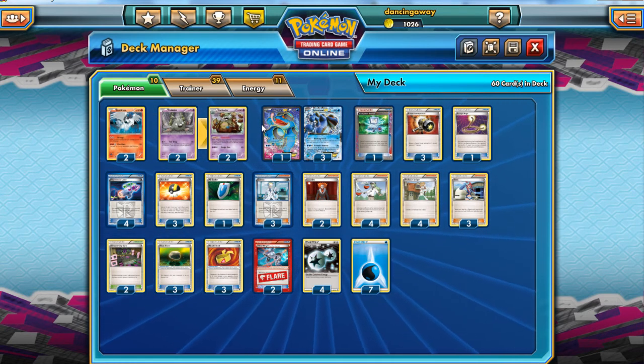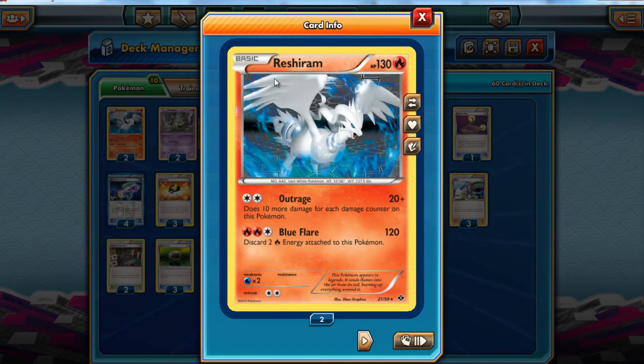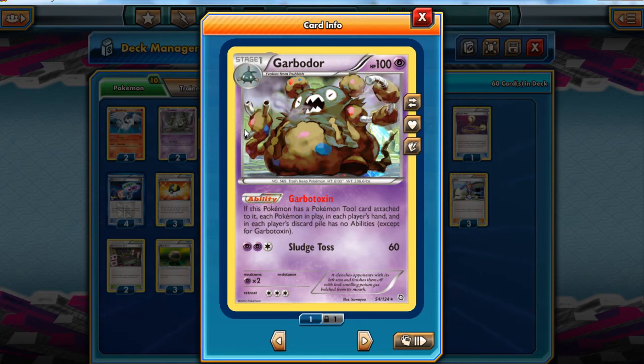In terms of other Pokémon, we're using Garbodor to block abilities, and we're using Reshiram as an Outrager. We can't use Blue Flare, but we can use Outrage. The reason Garbodor's in here is to block abilities, and the format is quite simple: I am going to keep my opponent active, block trainers, block abilities, play lasers, and they're going to die. That's really quite simply it.